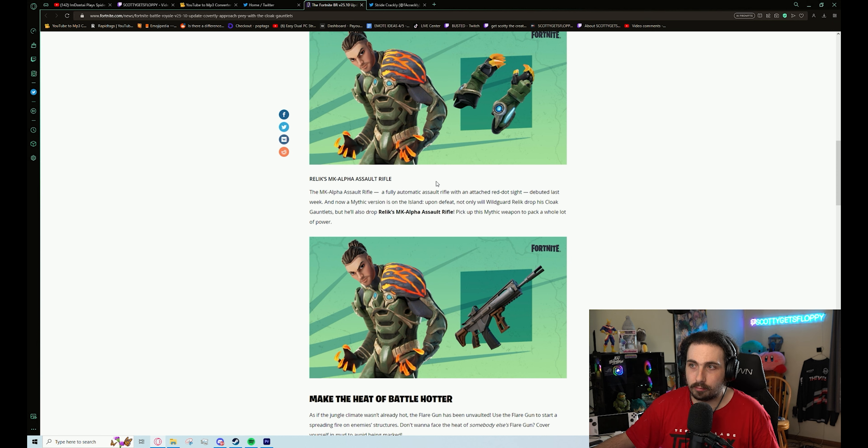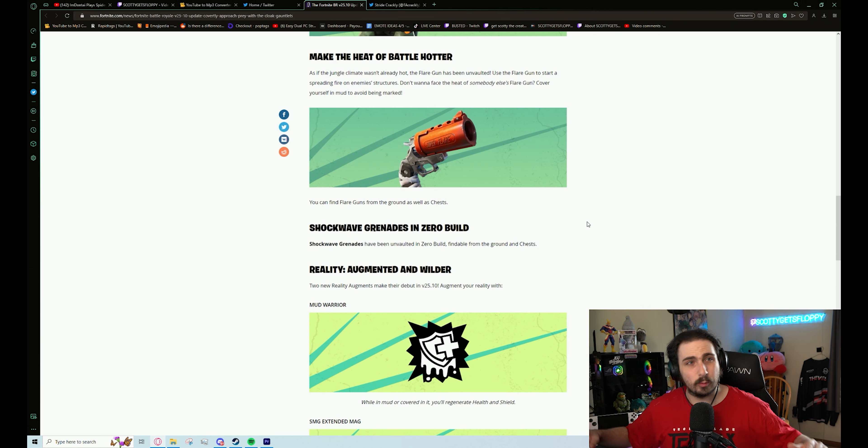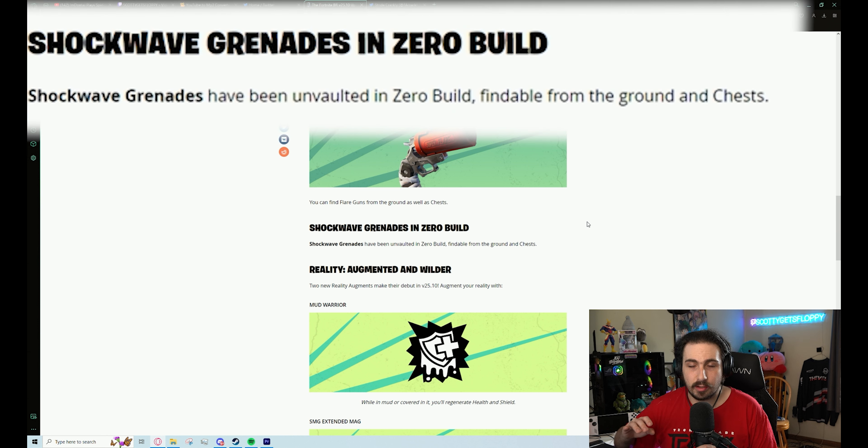However, if you beat the relic boss, you actually get a mythic MK Alpha assault rifle, and this thing slaps. You already knew the MK was hard hitting and shot fast. It did get nerfed from the last time it was in the game, but this mythic version is still great. If you're dropping at this POI, you want to go pick this up — it could be a game changer.